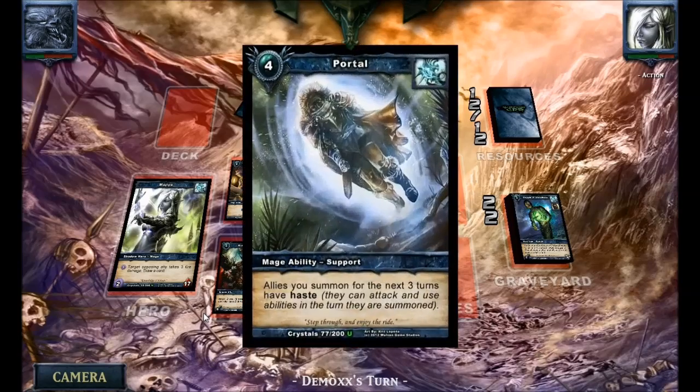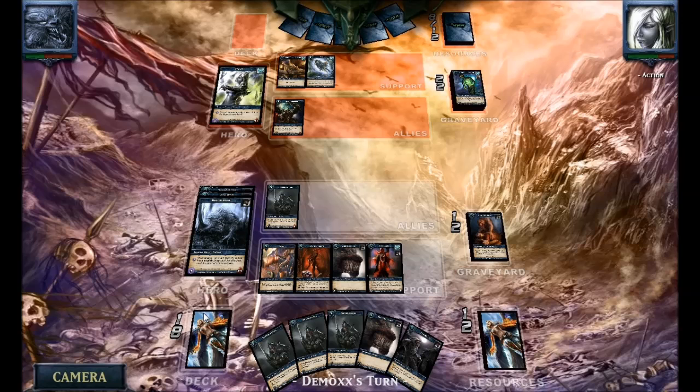That Brutal Minotaur is just sitting there not able to do anything, and Magia is now taking damage every turn. He dropped a portal at the end — I'm not even sure why at this point. Whatever he hastes out there isn't going to be able to hit anything because Moonstalker used his ability. It's a bit late when you have five cards left and nothing in your deck.